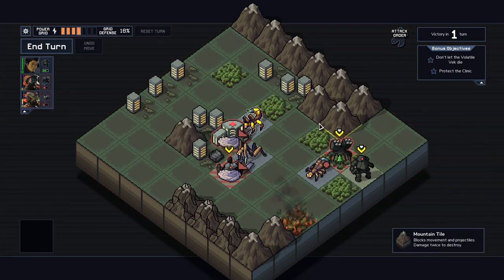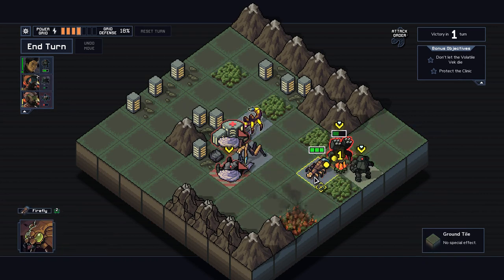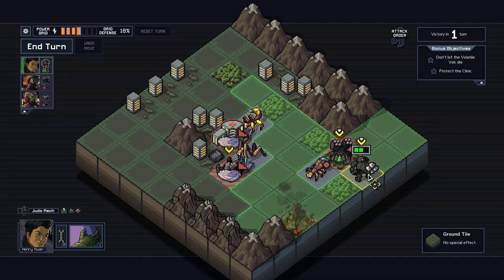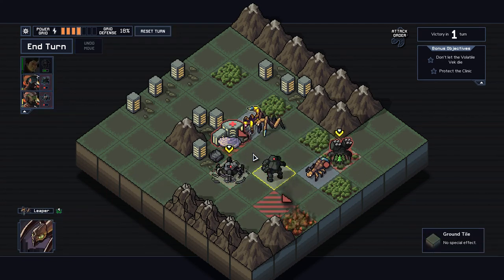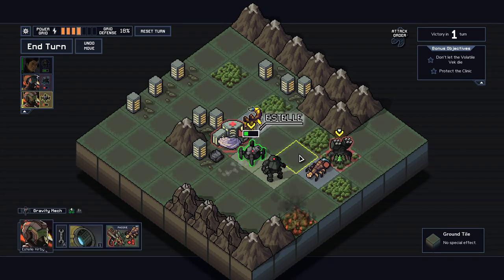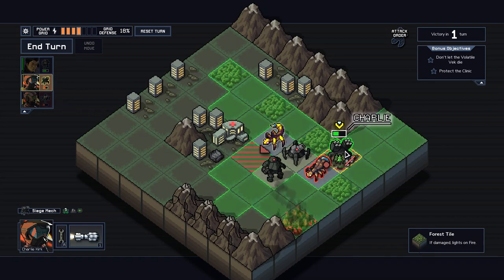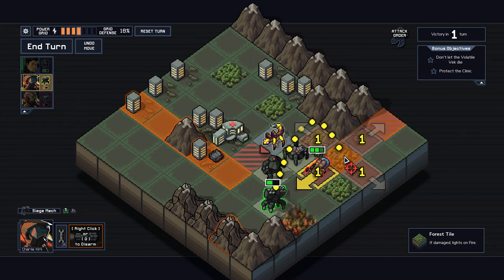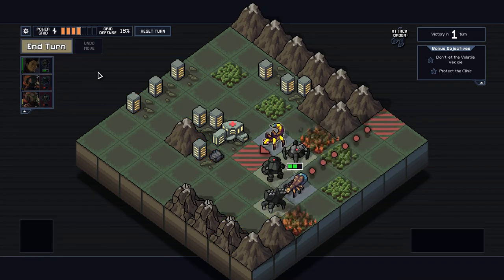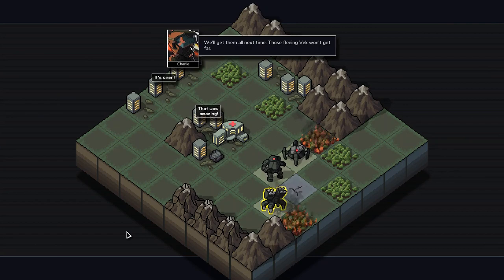Of course you're gonna do that. We can judo you out of the way and then grab mech you up. It doesn't really matter what we do with you. Let's do judo, grav — the volatile gets away from our objective. We're not gonna be able to kill this one but we could hurt it at least. So we did lose one grid power and some civilians, but it's fine — we kept our objectives. It's an acceptable loss as they say.